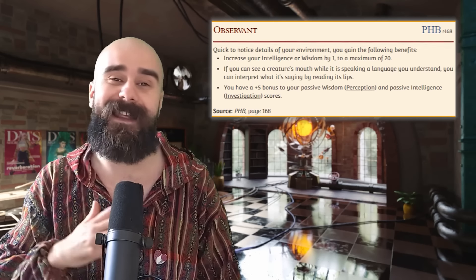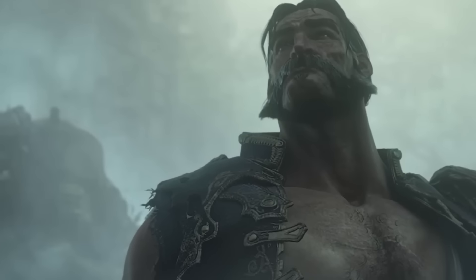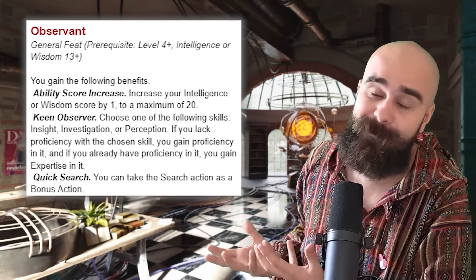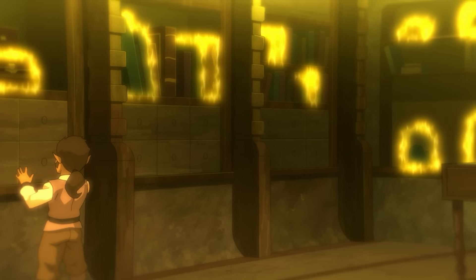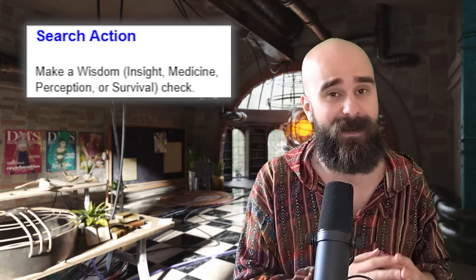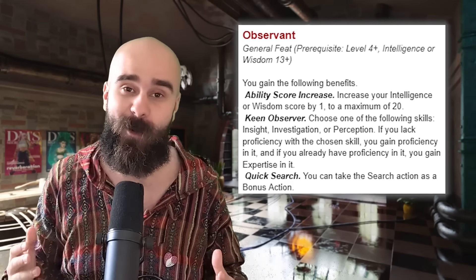Observant used to be an incredible feat, giving you a plus five to your passive Perception and Investigation skills. It was easy to get your passive scores over 20, even in the early game, giving you what is essentially omniscience out to 60 feet. Now, however, it's essentially a counterpart to the new Keen Mind, giving you a plus one in Intelligence or Wisdom and proficiency in one of these skills. If you already have proficiency in that skill, it's expertise instead, and you can take the Search action as a bonus action. Search is a better combat action than Keen Mind's Study, because it can let you look for hidden enemies or battlefield traps. But this is still worse than Skill Expert in like 99% of cases, and it's a huge downgrade on the original. This can go in D-tier.